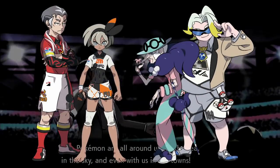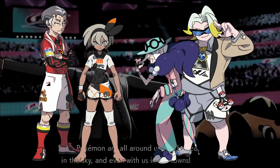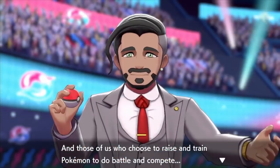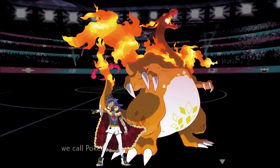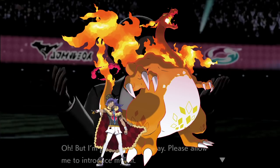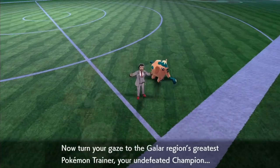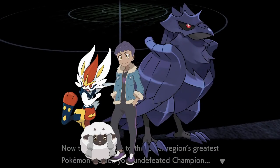Half of the gym leaders in Galar are terrible type matchups for bug, with fire, rock, fighting and fairy all cropping up. On top of that, the region's champion finishes things with a Gigantamax Charizard. Finally we have Hop, a rival who will be going through his own journey with a flying type and a fire type making up the core of his team.